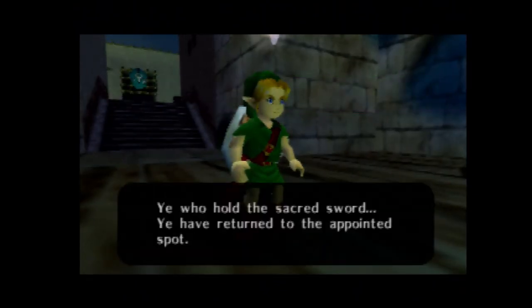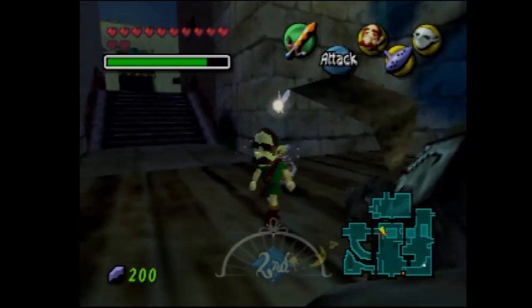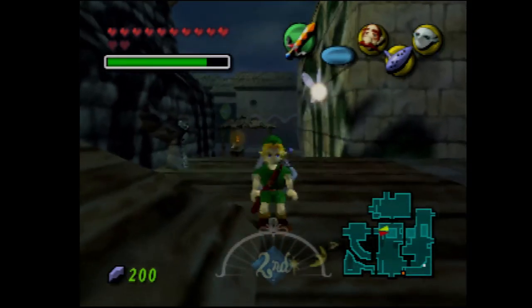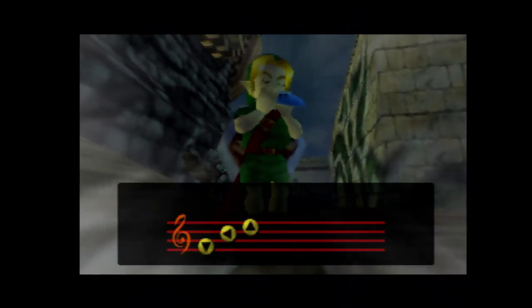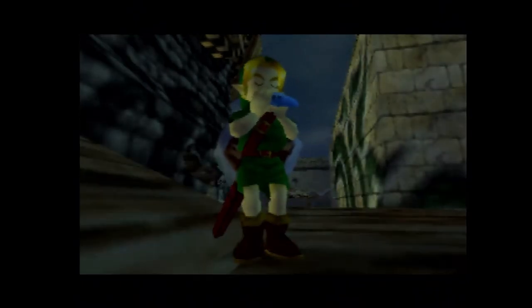What's going on guys, and welcome back to some more of the Legend of Zelda Majora's Mask. In the last part, we got the worst mask in the whole game, in my opinion, and we continued more of Great Bay Temple. This part we're gonna see how much more we can do in Great Bay Temple, but first we have to soar because I saved at Clock Town.